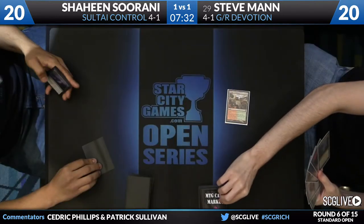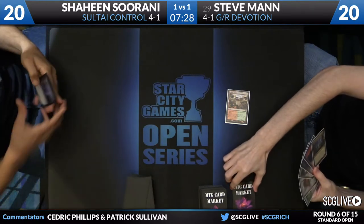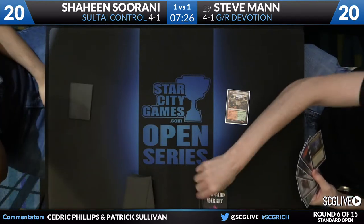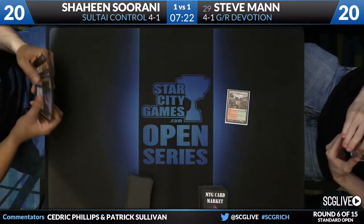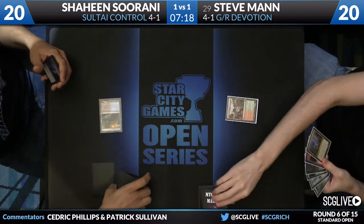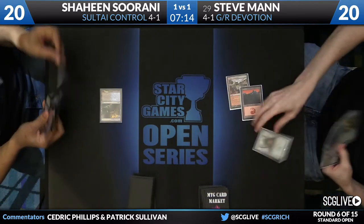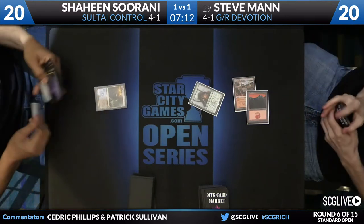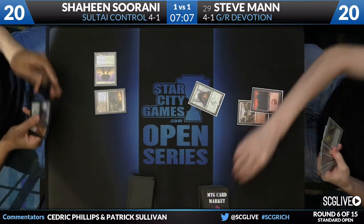Steve Mann on the play. He'll start with the Temple of Abandon — methodical, thoughtful — with a scry. Less so for Shaheen. Top card to the bottom. A mountain. A little ramp in Rattleclaw Mystic. Temple of Mystery, top card stays on top.